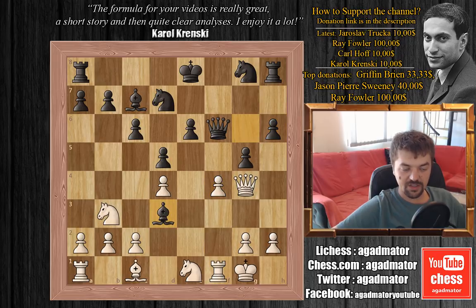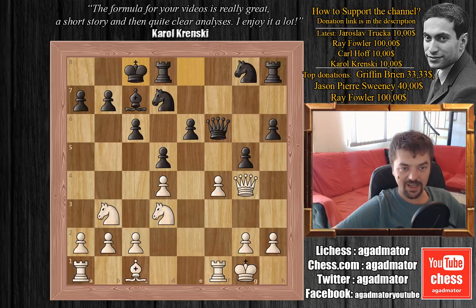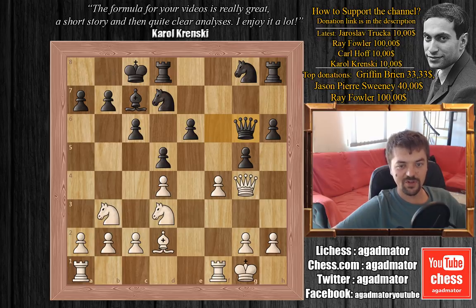We have bishop captures on d3, knight captures on d3, and now queenside castle. It seems that Carlsen got his king to safety and all is well — those pawns are going forward and it seems like white is in trouble. We have bishop to d2.